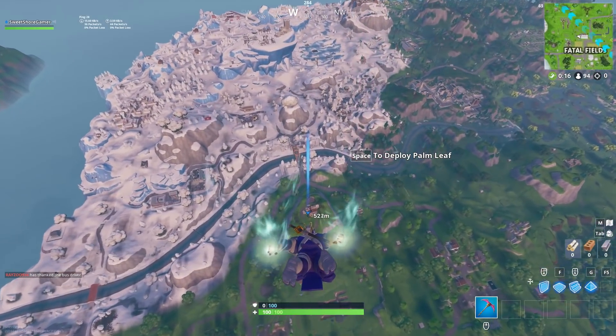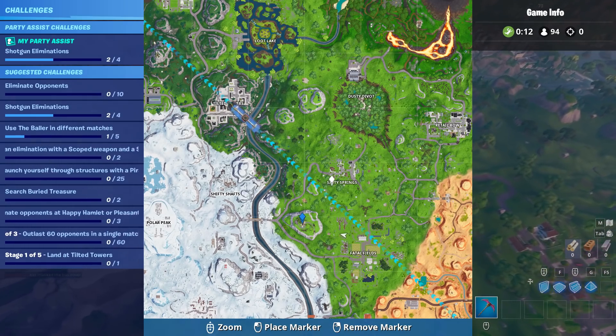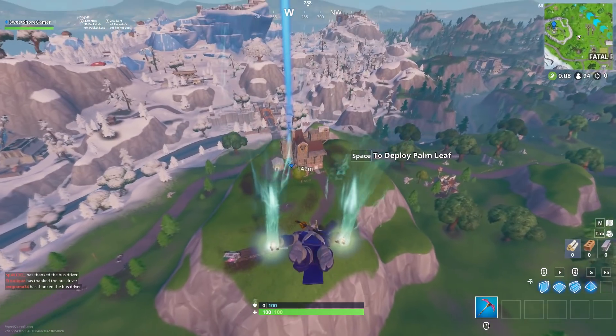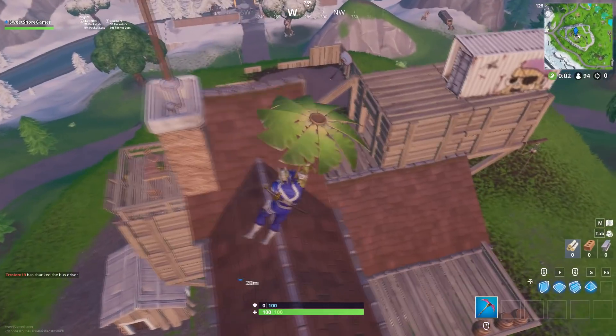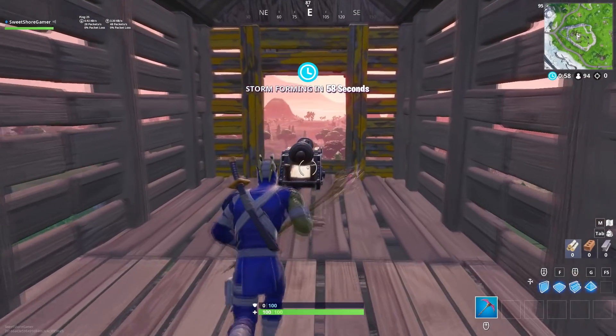I'm going to use this one here between Fatal Fields and Salty Springs, just to the left-hand side, purely for the fact that it's pretty much where no one seems to want to go. So what you have to do is grab a cannon once I land here.